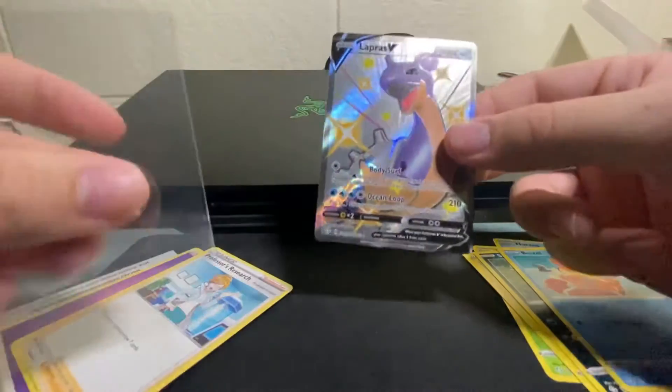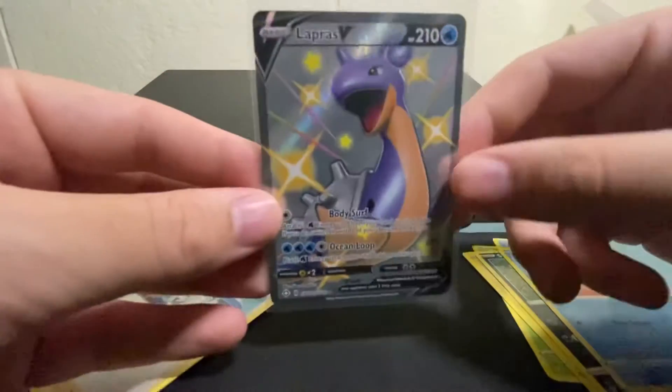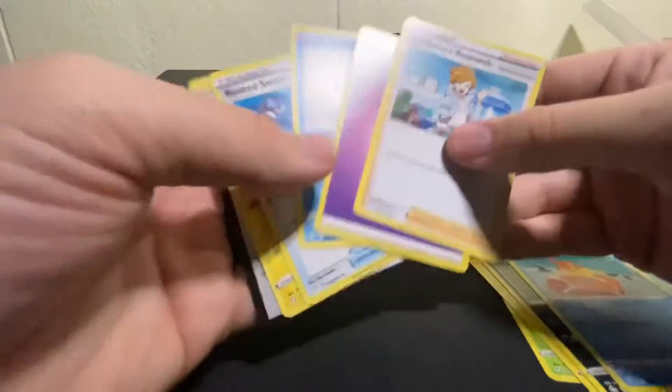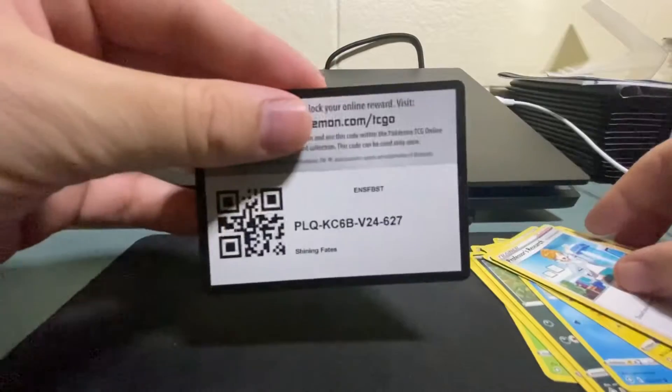Let's sleeve this guy up. This is all from the same box, I'm pretty sure. We got ourselves a Shiny Lapras V, Professor's Research, Cramorant, Rusted Sword, Luxio, and a Code Card.